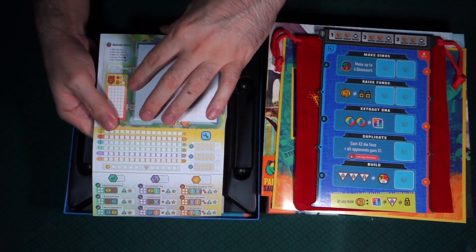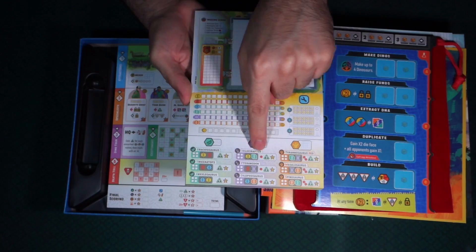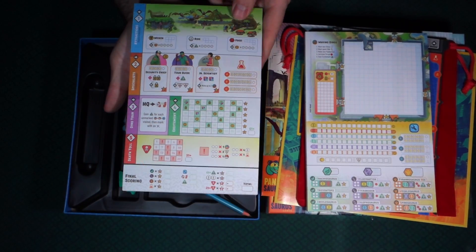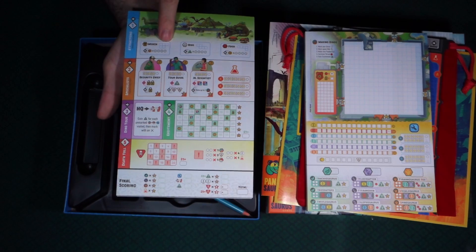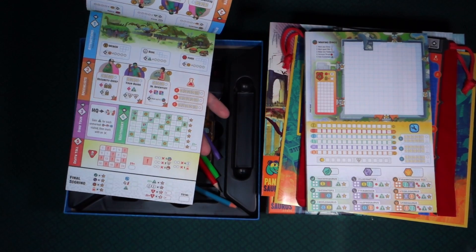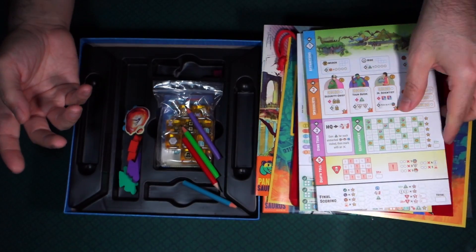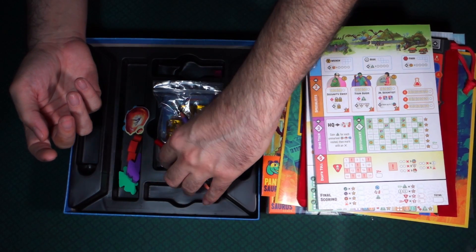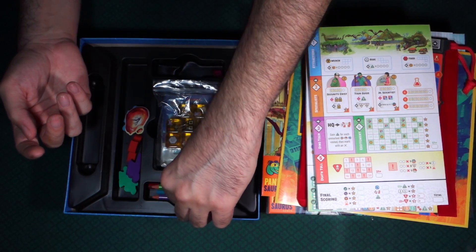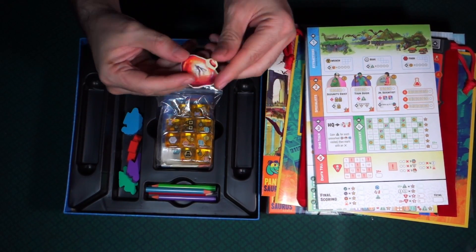And here we have a pad — actually two pads. This looks like where you're going to build out your park, and maybe this one is used for scoring and keeping track of different resources. We have different attractions — merch, ride, and food — and they seem to be double-sided. Then here we have some pencils that look to be sharpened, and here we have a piece of amber punched out of cardboard.